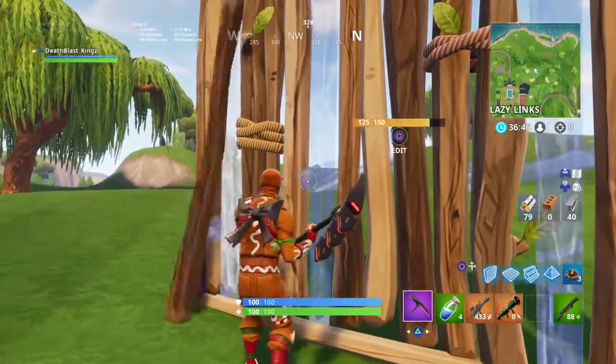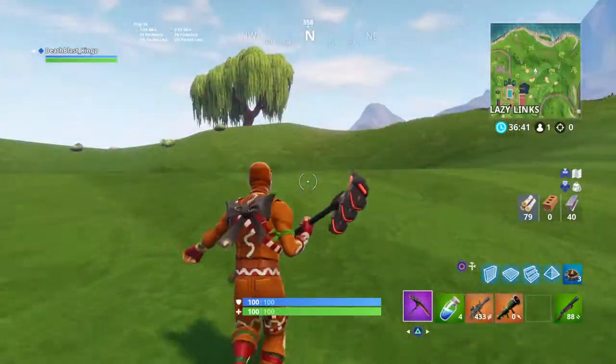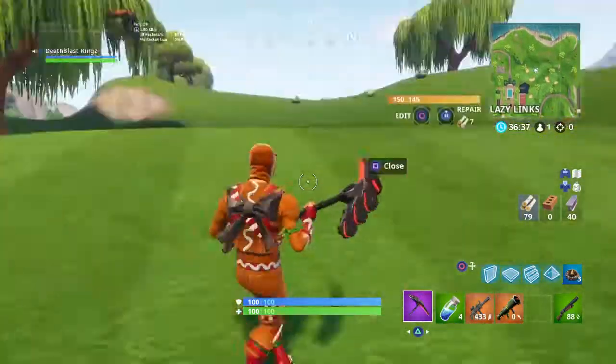Alright, one more time I'll show you guys how to do it. Boom — now you have an invisible wall. You can edit it, make doors, functioning doors. You can close them, open them, do whatever you want.